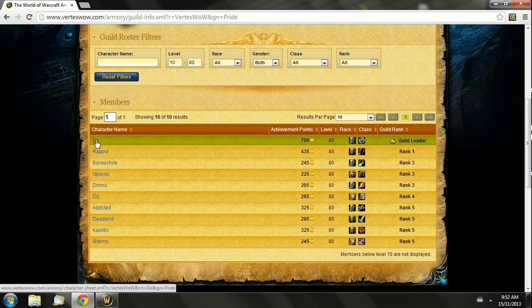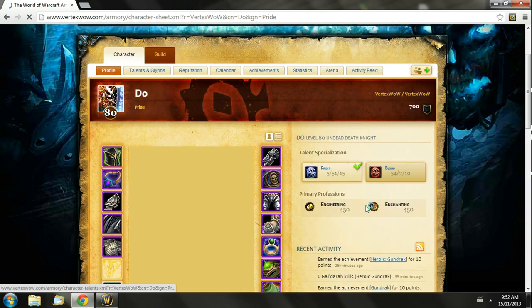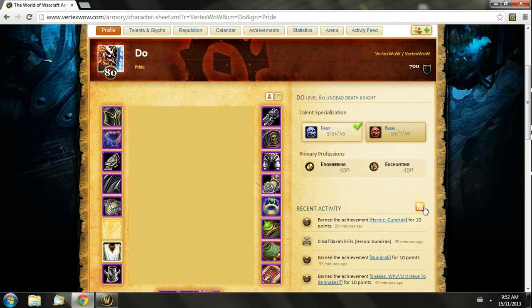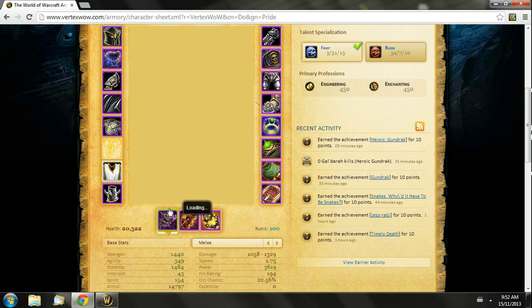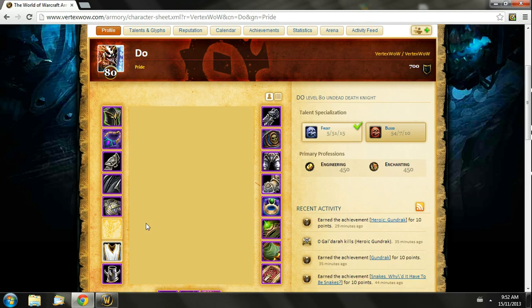So if I want to go to my character, I'll go to him. It brings me to him, shows me his specs, shows me his profession. And these are really recent achievements I just did — I did that one about half an hour ago. It shows me all my statistics, my ratings, all of that kind of stuff.